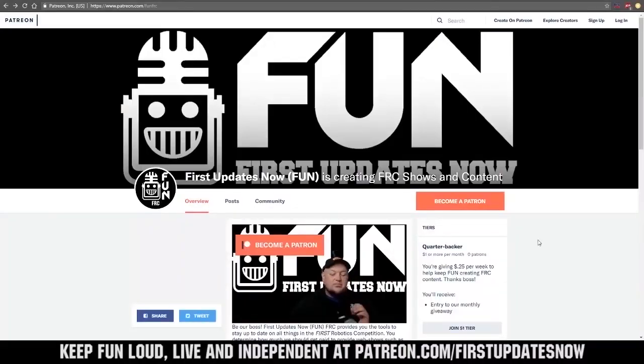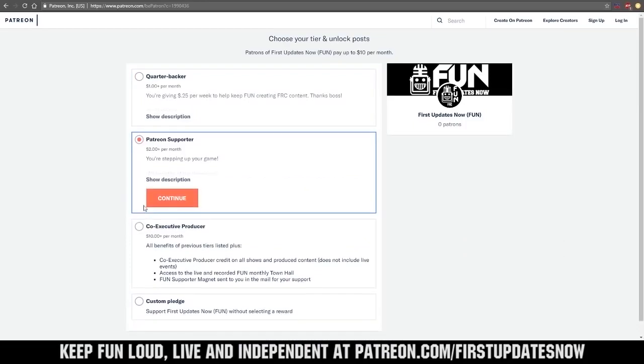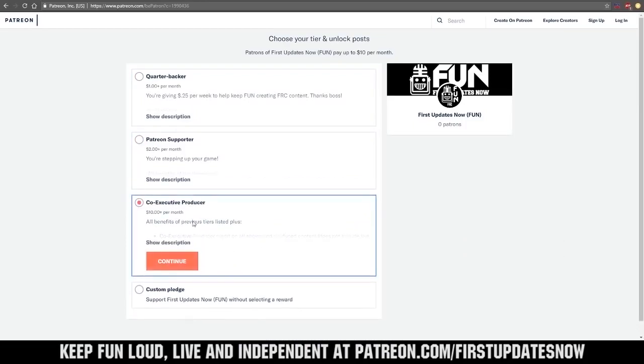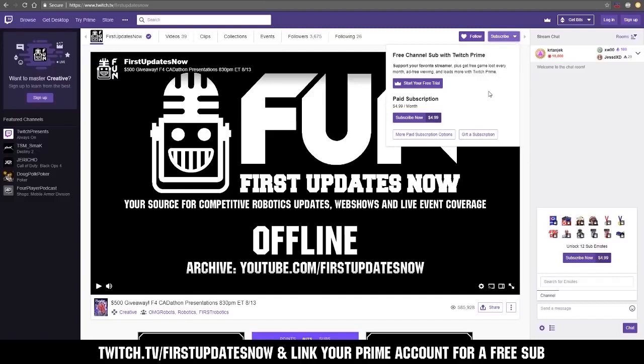We need your help to keep FUN loud, live, and independent. Help us by visiting our Patreon at patreon.com/firstupdatesnow. You can also support FUN live on Twitch for a few bucks a month, or by linking your Prime account for free and clicking subscribe.